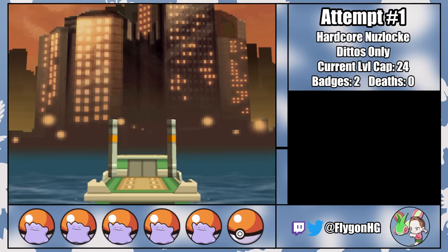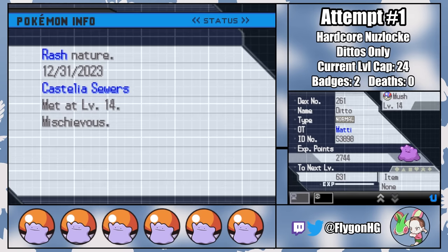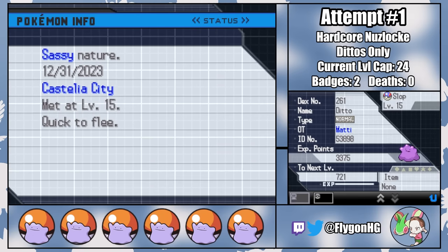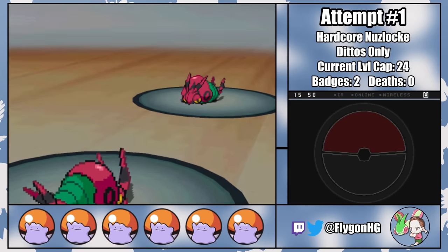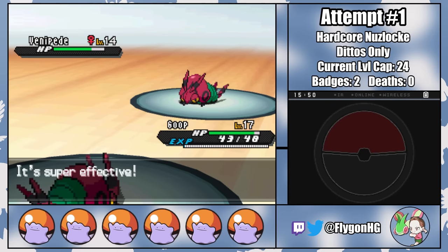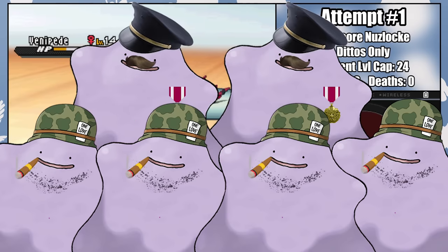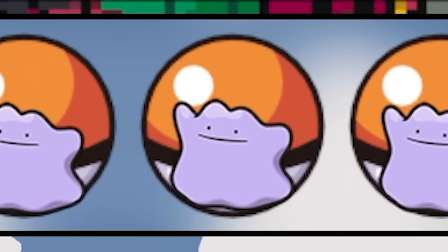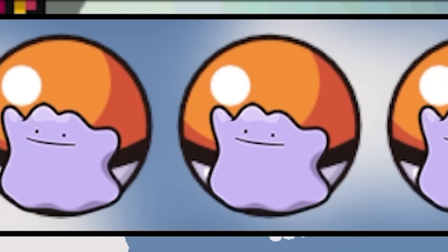From here, we're off to Castelia City, where we can recruit three new Dittos to our ever-growing army. Each Ditto in our roster has their own unique personality and backstory — a reason for joining the cause, whether that's to find a sense of purpose, leave a troubled past, or provide for their family back home. But really, the only thing that matters is their HP IV. As I get more Dittos, I build my active team with four low-IV 'Privates' led by two higher-IV 'commanders.' It may be cold and callous to reduce each recruit to a single number, but that's war, baby.